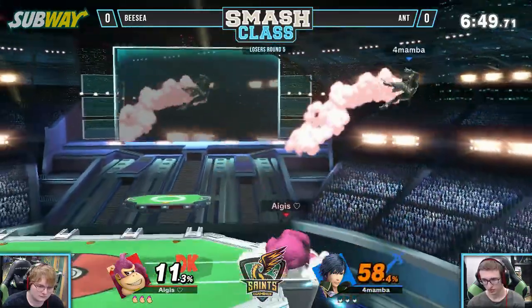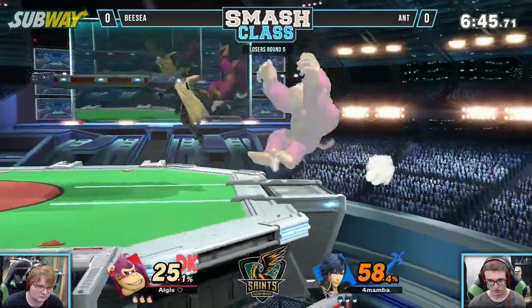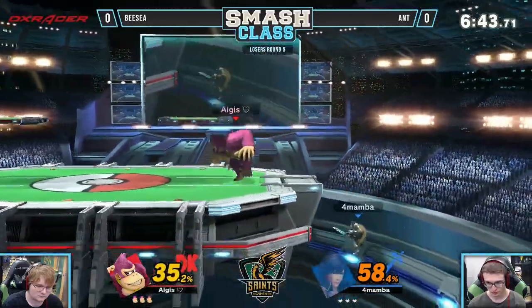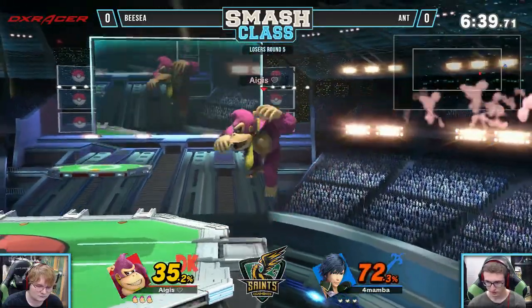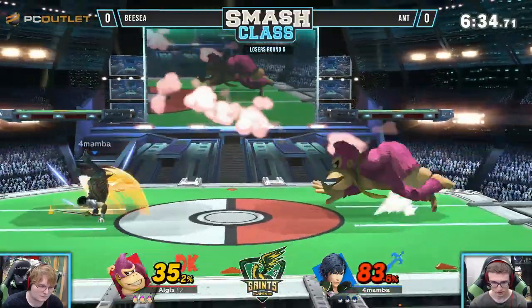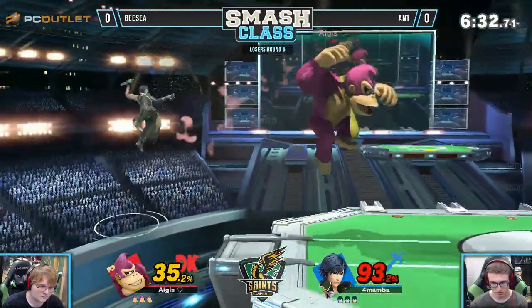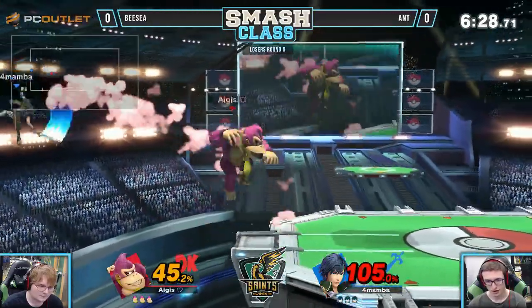So we're going for that cargo throw down throw. Back air getting that ledge guarding situation up, but not quite enough. Answering with his back airs of his own. Because Chrom's pretty fast, pretty speedy. He has some pretty high air speed compared to the other sword characters. So an air-faring Chrom is a good Chrom. But DK has some pretty good aerials as well — namely his back air and up air.